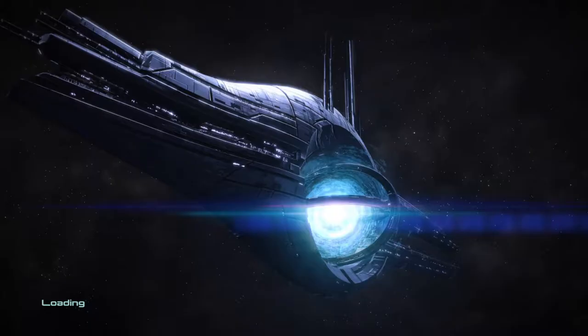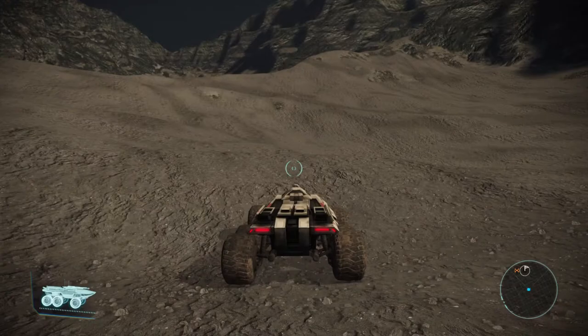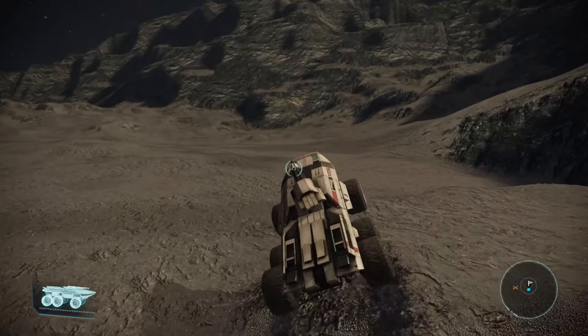So how do we deal with this rather huge problem? Well, let me show you. There's actually an easy way to kill this guy. It takes a lot of practice, because unfortunately this machine — this is called the Mako, by the way — is really cumbersome to drive, because it has a mind of its own sometimes. But it has a very strong cannon and very strong machine guns, and it will take on the Threshermaw; you just need to know how to approach it.